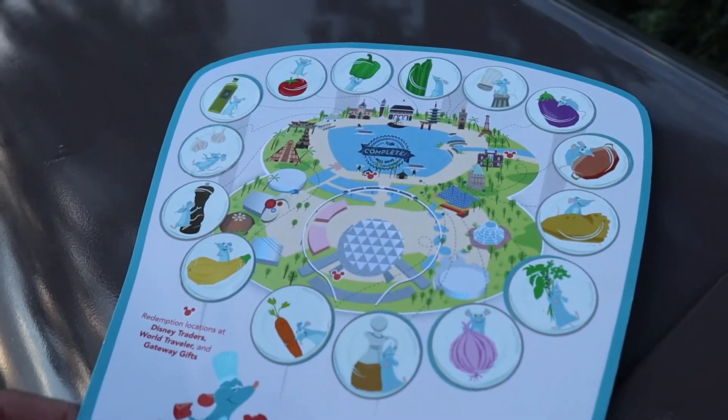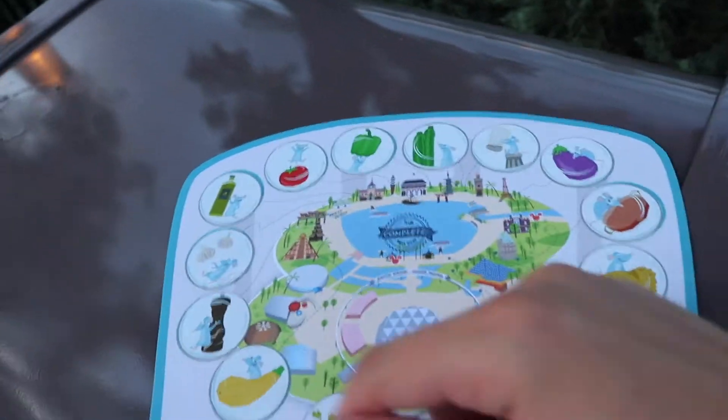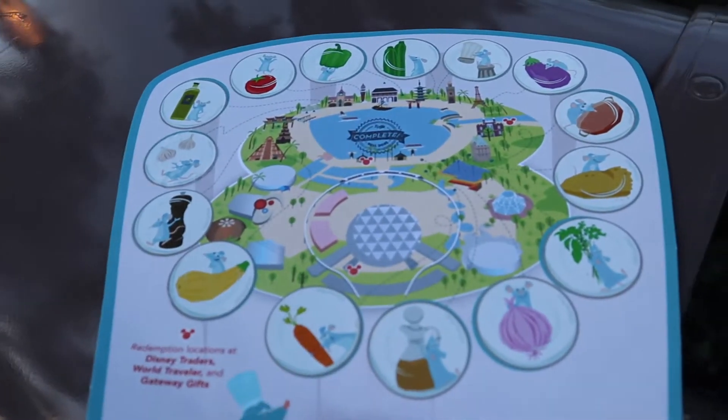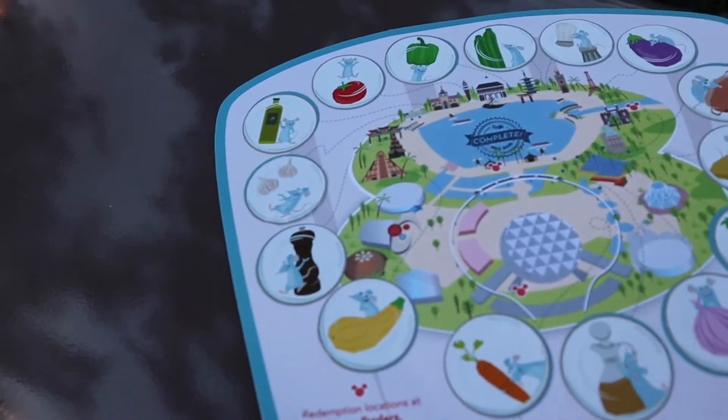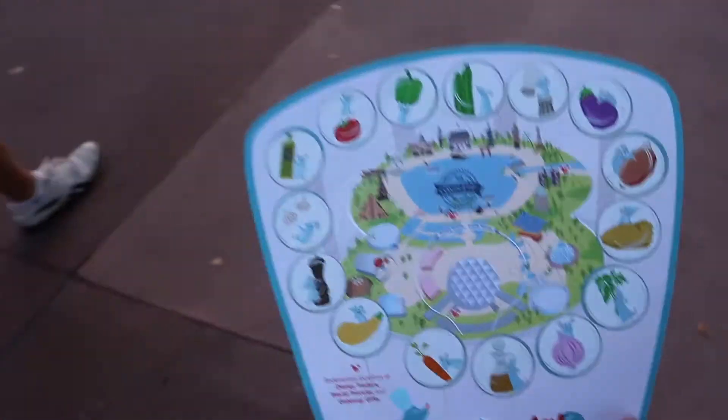And there we go — our map is complete. We got all the different things. I do like for this one that it's random. I know for Festival of the Arts it wasn't really random — it was kind of obvious which ones were going where. But it's kind of random, which I like. And it was definitely hard to find some, and some were a lot easier. Like the ones that were at Festival Booths were a little bit easier, but super fun to complete.